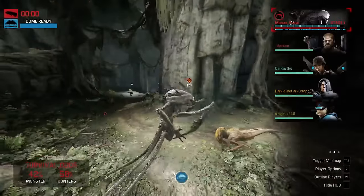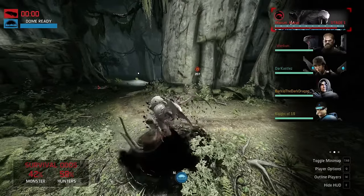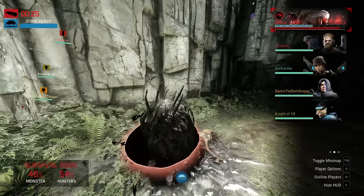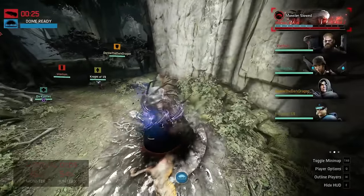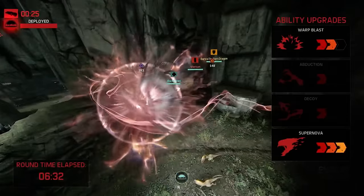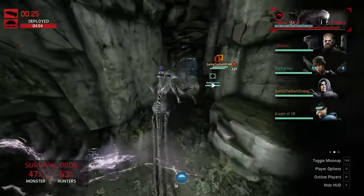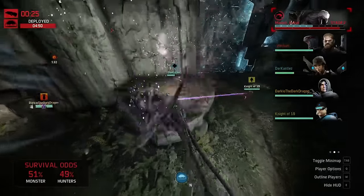The stats are literally 100% health — basically the monster has less health than the hunters because of strikes and things like that. The survival odds don't really mean anything in my opinion. Monster misses, does a little bit of damage. Don't throw the dome yet — okay, now throw it. Monster gets domed Stage 2, three Supernova — wow, heavy Supernova build.